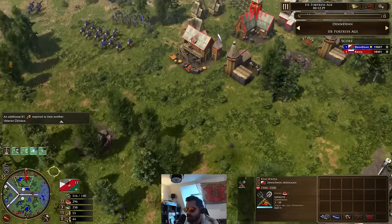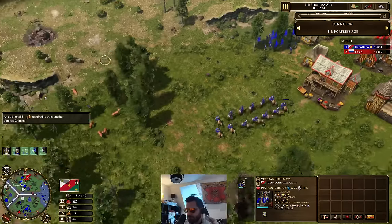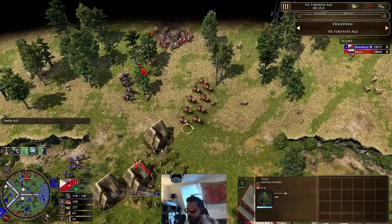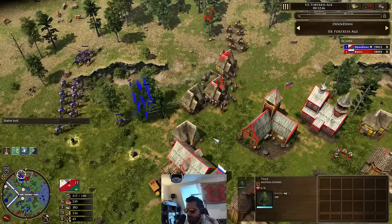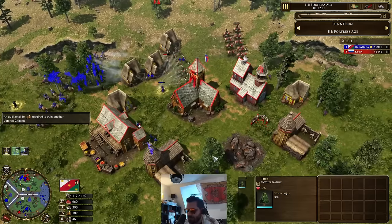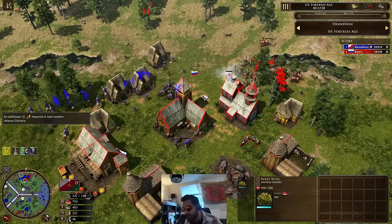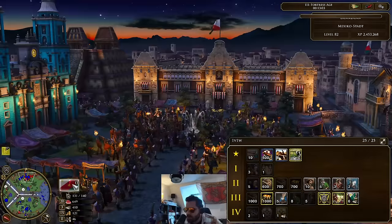A lot of that score is being eaten up by this age up, so it will bounce back. Starting to expand on the water as well. The Hacienda could be producing villagers here — currently it's on food. Dennis is looking in a really strong spot with this skirm-goon comp. Also got veteran Chinikos now. Found a villager over here so that herd is not going to be herding in. Kevin's villagers, although it's kind of behind his base, could definitely be poked. Kevin in a really difficult position right now — he's got villagers on berries as well. You never want to be on berries at 13 minutes of the game.